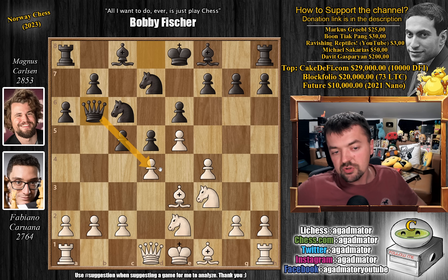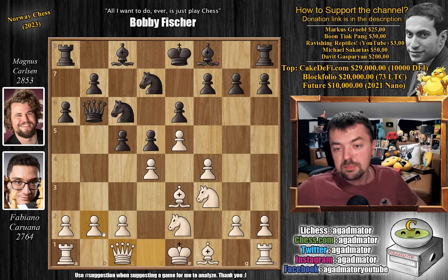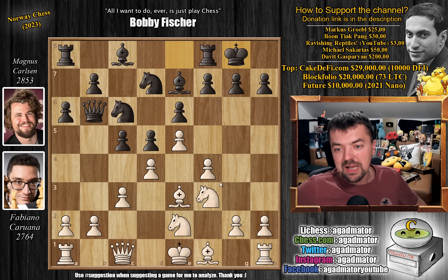Queen to b6 now puts more pressure on the center and also on the b2 pawn. We have queen to c1, defending the b2 pawn, and bishop to e7. The d4 pawn is sufficiently defended, so you don't need to worry about that. We have c3 and now castles by Magnus.